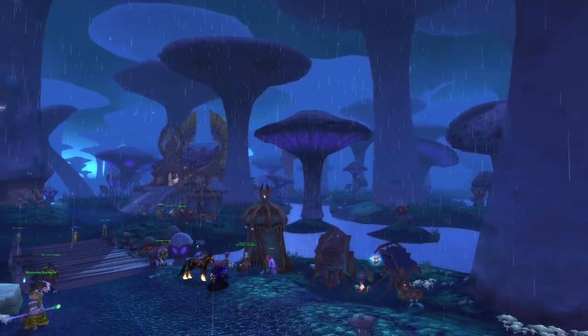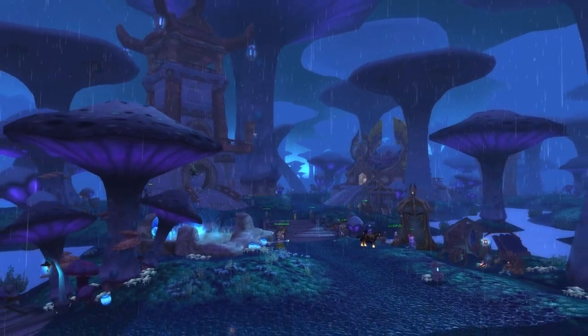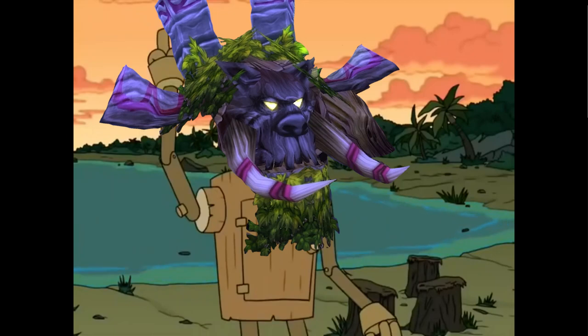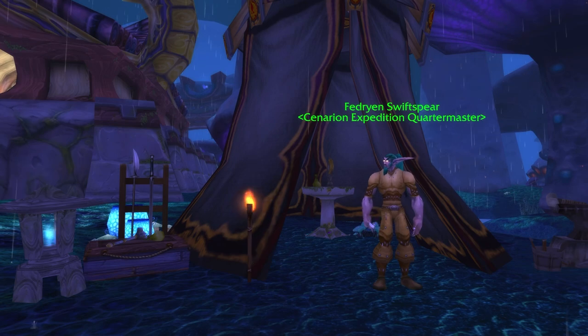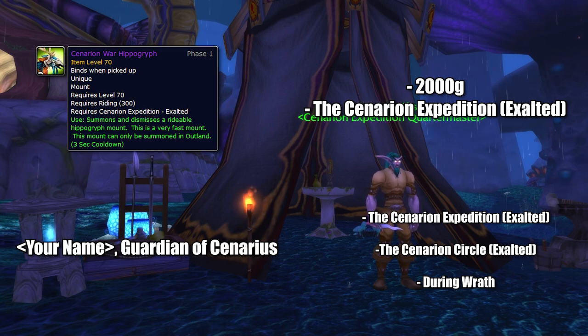The Cenarion Expedition are an arm of the Cenarion Circle that has ventured out into the Outlands to teach the native inhabitants how to take care of their ecosystems. Connected to the Cenarion Expedition reputation is a mount and a title. The mount is a Cenarion War Hippogriff which can be bought for 2,000 gold, and the title is the Guardian of Cenarius, which also requires you to be exalted with the Cenarion Circle in Silithus.